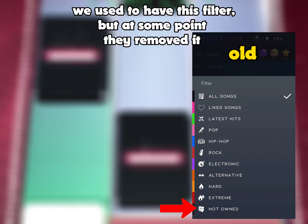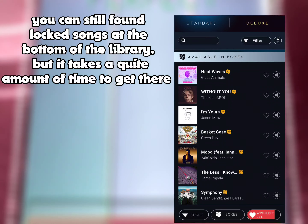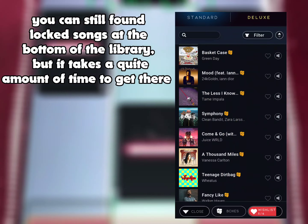Number 5: a 'not own' filter. We used to have this filter, but at some point they removed it. You can still find locked songs at the bottom of the library, but it takes quite an amount of time to get there.